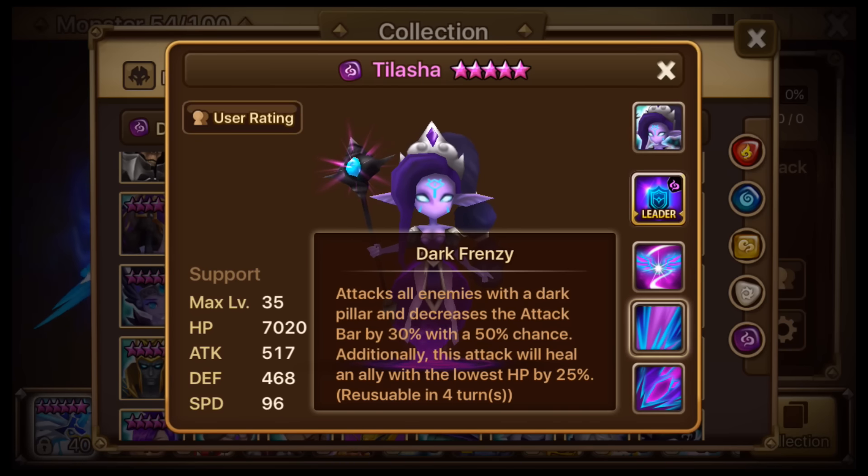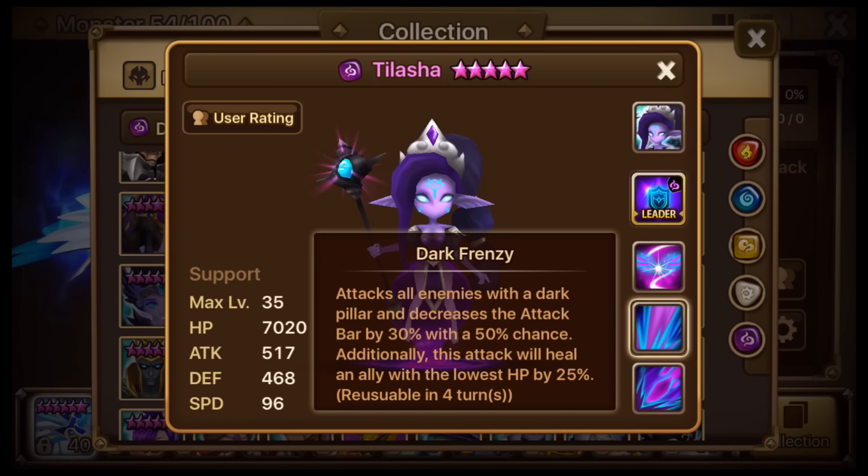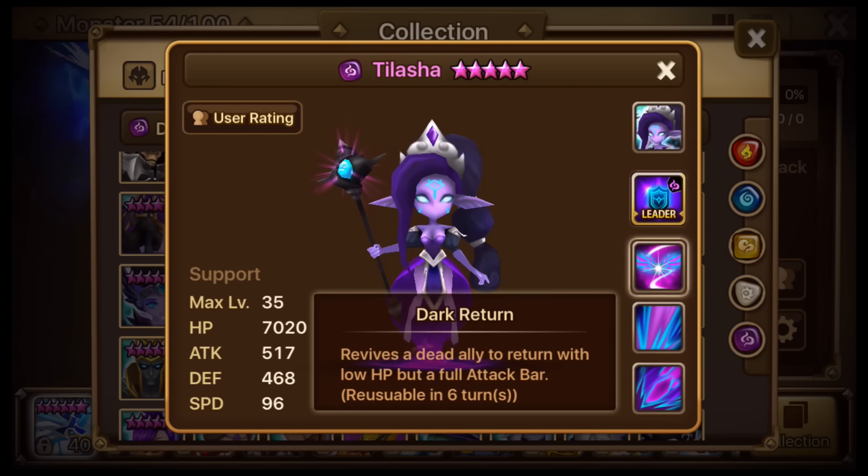Dark Frenzy attacks all enemies with a dark pillar, and decreases the attack bar by 30% with a 50% chance. Additionally, this attack will heal an ally with the lowest HP by 25% — similar to the other Undynes. Dark Return revives a dead ally to return with low HP but a full attack bar.